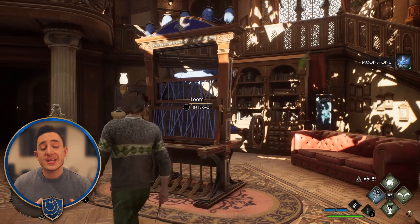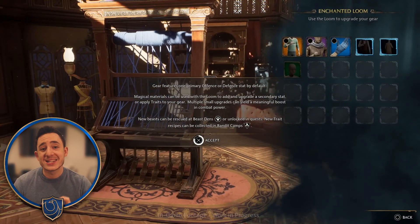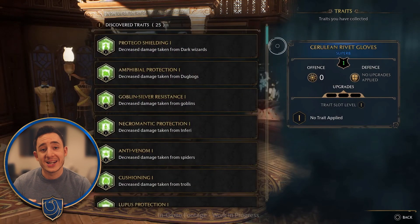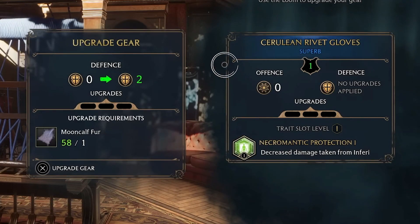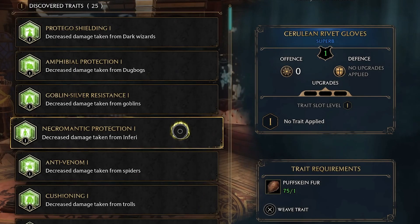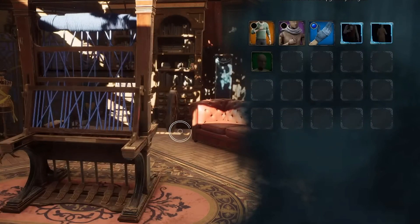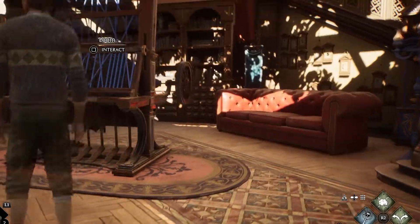Along with these, we also have the Loom, which is the key piece of equipment you'll be using to upgrade your gear and manipulate it to add certain attributes tailored to your gaming experience. The Loom will allow you to upgrade gear found throughout the world and also assign specific attributes called traits to make them really personal to how you want to create your character's build.